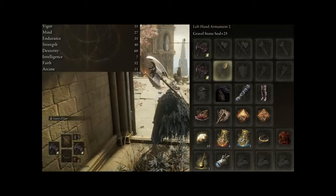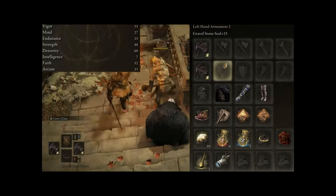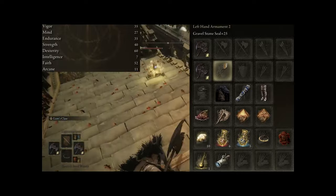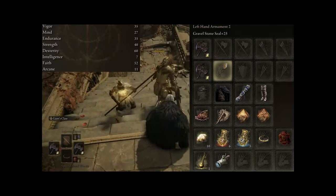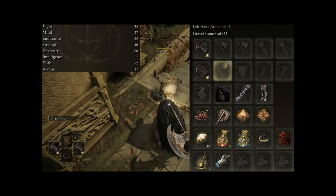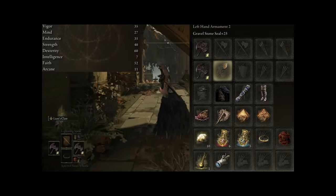Then for Strength, we have it at 40. You might be wondering why is this lower — because actually with the Duelist, it does scale higher with Dexterity, and on the other side of the coin, if you do use the Duelist Axe, it does scale lower when it comes to Strength. I believe it's at a Grade D. This is why Strength is at 40 points and Dexterity is at 60.